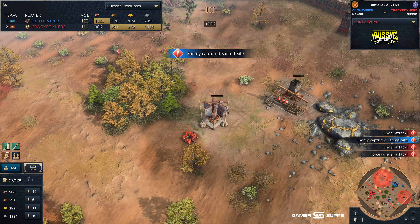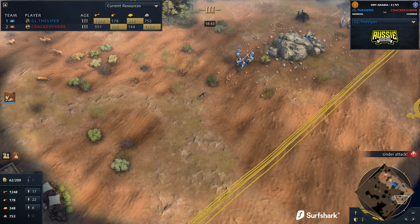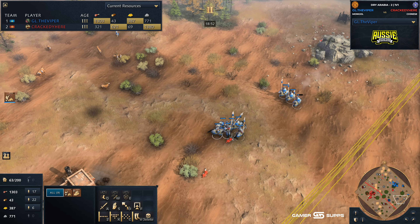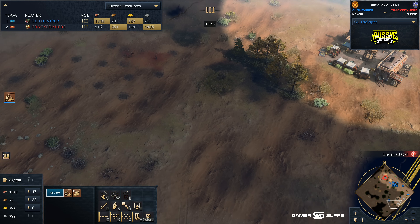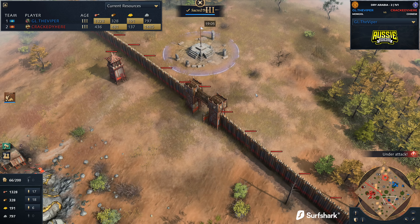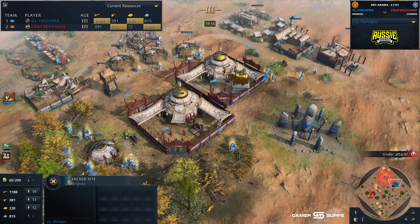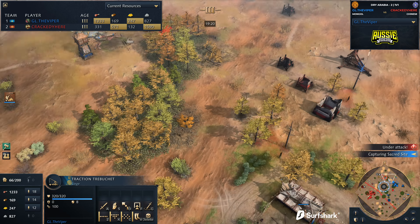Crackety continuing to expand out now. We start seeing the lancers moving out — going to be able to pick up a couple of villagers on Viper's side. These guys were stuck in that outpost. A wolf even gets in on the action — why not, everybody else is getting a bite. Those lancer numbers are starting to look good for Viper. But this is what I was talking about — you'd expect Viper in this position to go lancers and try to get himself back into the game. But now the problem is we've also got the Song Dynasty at play for Crackety, which essentially means he's sitting on three town centers, not two.